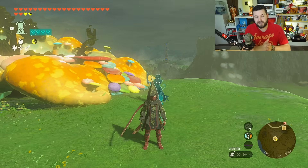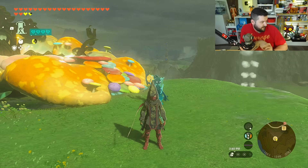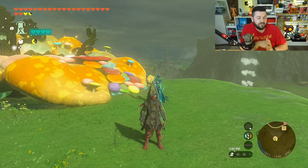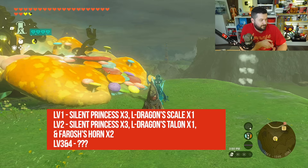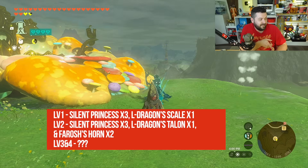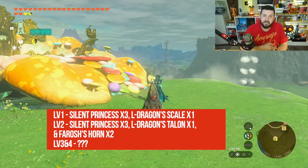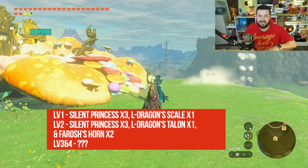The base level only protects against touching gloom on the ground, whereas the upgraded set bonus protects against actual gloom damage from attacks - whether from Lynels in the coliseum or other enemies that inflict gloom damage. As for the dark set, it cannot be upgraded, just like in Breath of the Wild. Regarding the Tunic of Memories: level one requires three silent princess flowers and a light dragon scale; level two requires three silent princess flowers, a light dragon talon, and two Fierce Deity horns. Honestly, not worth it.